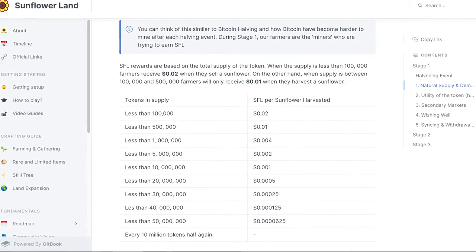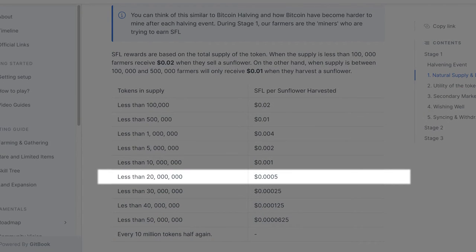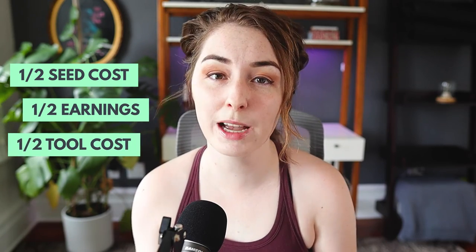Sunflower Land has decided to tackle this by implementing a halvening every 10 million SFL tokens. Looking at their halvening chart from the white paper, we're currently at the less than 20 million SFL stage where each sunflower sells for 0.000525 SFL. Once we get over 20 million, it halves again. So every time another 10 million SFL tokens are created, the cost of seeds will be half, but the amount you earn from crops will also be half. This means rare NFTs become further and further out of reach as time goes on.